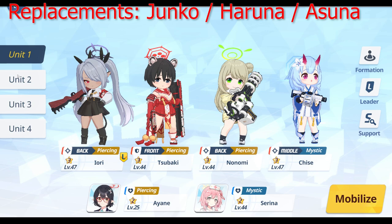That brings us to the team composition. For team one, your boss-killing team, the team I brought in was Iori, Tsubaki, Nonomi, and Chisei. There are a couple of replacements you could put in here: Junko, Haruna, or Asuna. I don't really suggest upgrading Asuna unless that's really all you have and you really want to push this content.